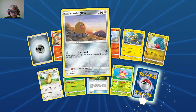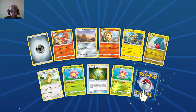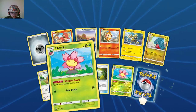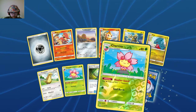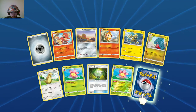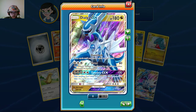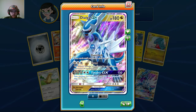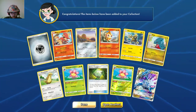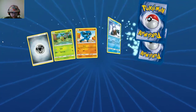Steel Energy, Magmar, Alolan Diglett, Chimchar, Electabuzz, Gible, Gumshoe, Chirum, Ancient Crystal, Chirum again as a reverse holo — and the rare is a Dialga GX! Nice, I honestly didn't expect anything out of these packs, so that's really good. It's a good pull, so we're starting off decent.